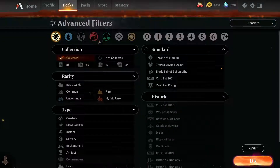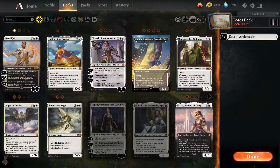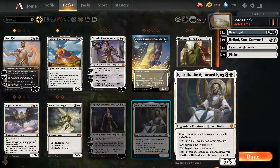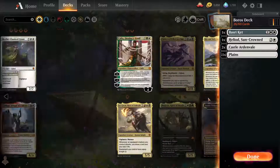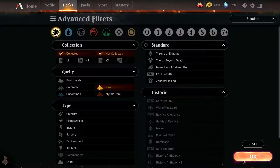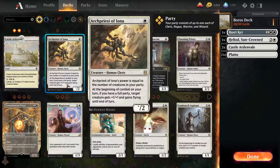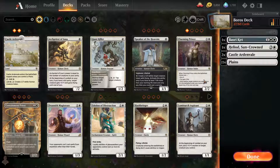So we might need one of these guys and one of these guys. Any small critters at mythic? Probably no — she does make tokens and equipment. Anything else? No. Let's go to the rare section. What do we have here? This guy gets bigger.